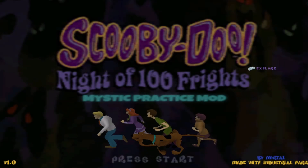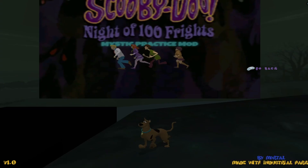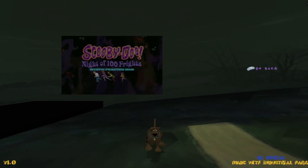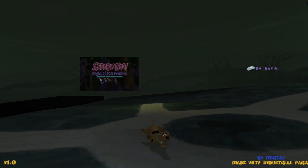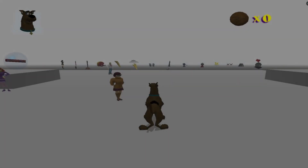On the main menu, you won't find many differences aside from a different title card image and an option to explore, which lets you move around, but this is just for fun and has no practical use. The real changes start when you press New Game and are loaded into the new settings area instead of the usual hub.